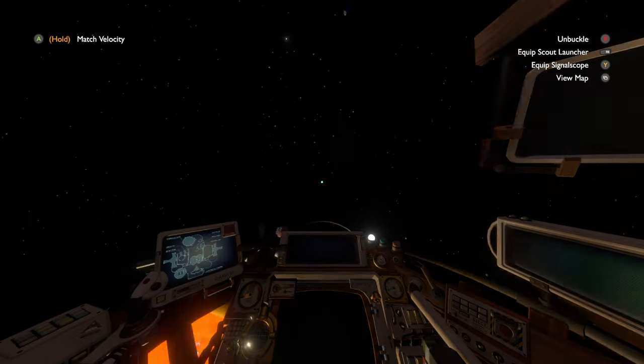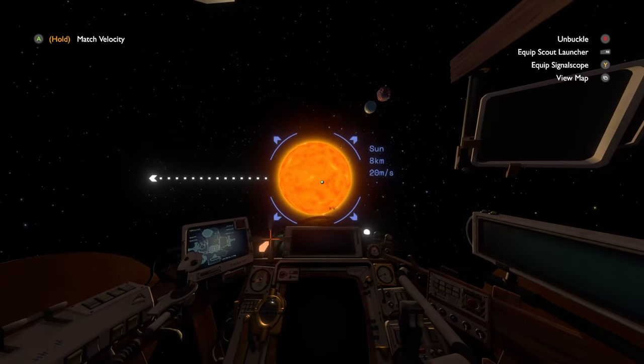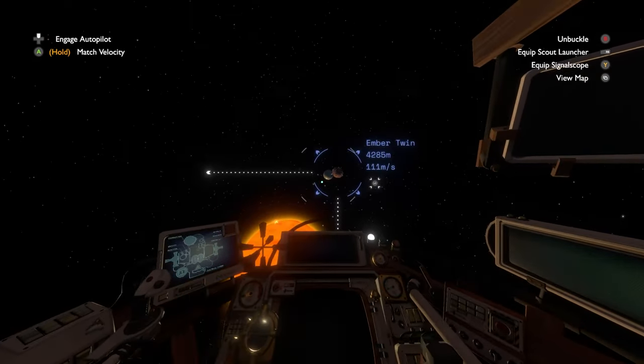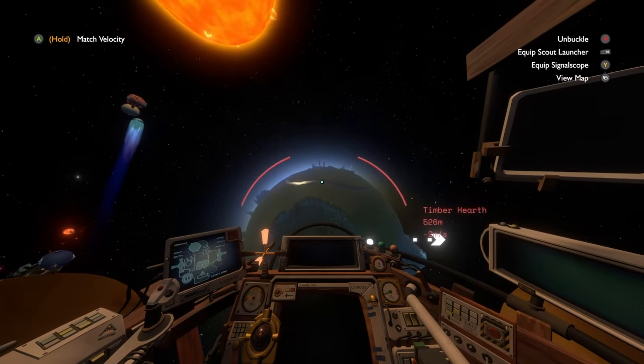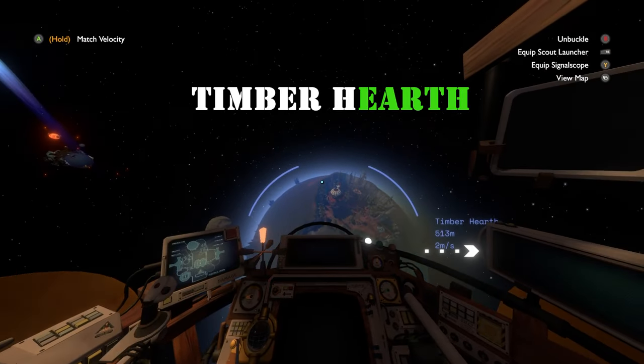Life was once rampant thanks to an ancient civilization attempting to colonize the solar system, but mysteriously went extinct one day. We are tasked to set out and explore the once lively solar system and its five planets, starting with the home base we took off from, which most closely resembles our home planet: Timber Hearth.